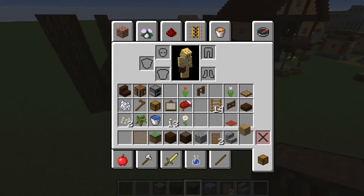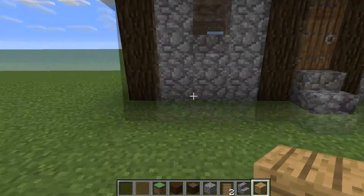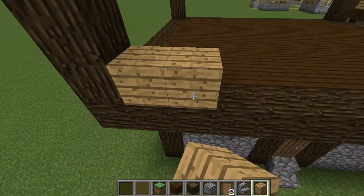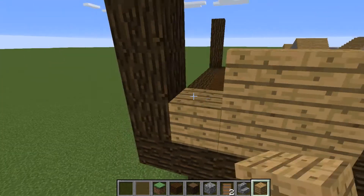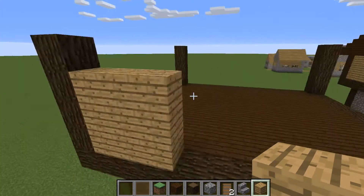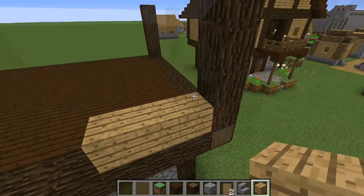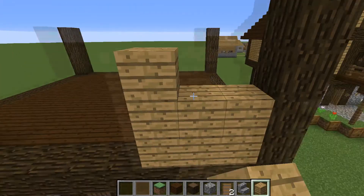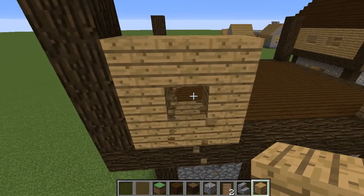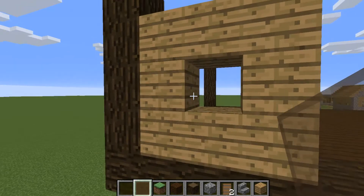Come to the front. Get out some oak wood planks and we're going to do pretty much the same pattern as down here but on the top. So one two three, one two three, one two three. Same again on this side: one two three, one two three, one two three. Punch a hole in the middle and get out your brown stained glass and just fill that in.